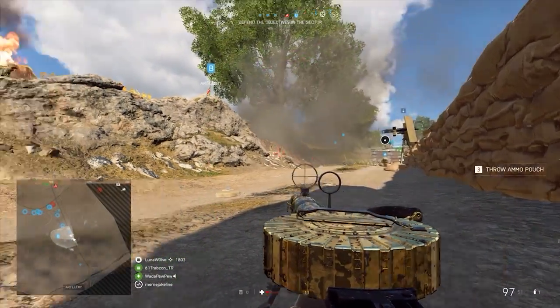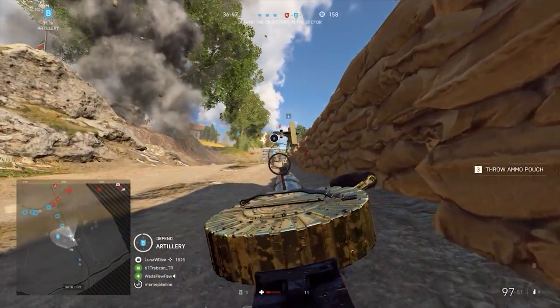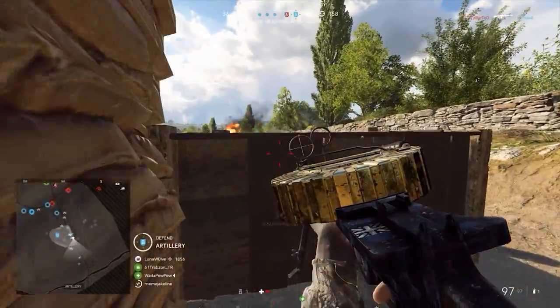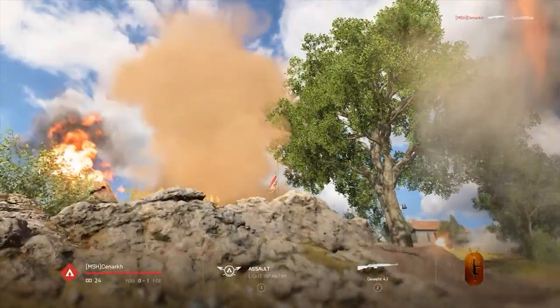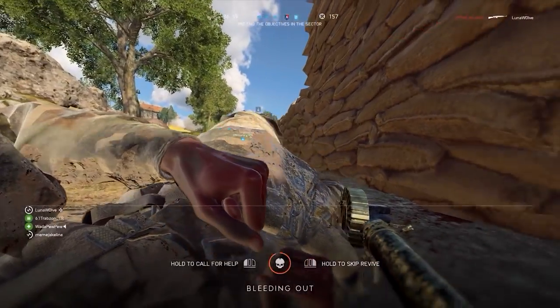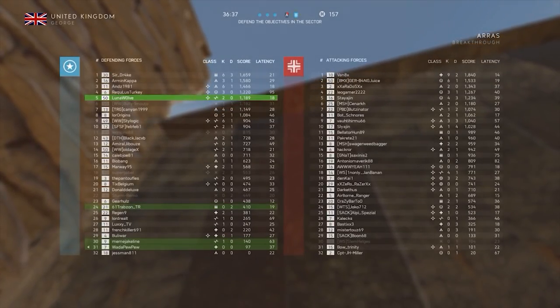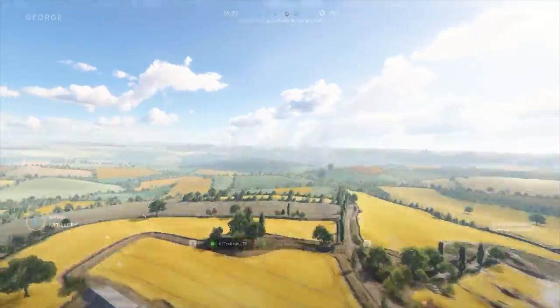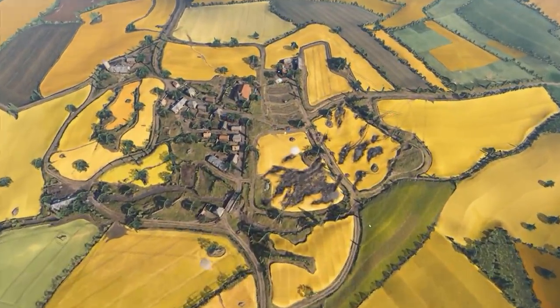Always keep an eye on the minimap and don't forget to zoom out. You can do that by pressing the N button on your keyboard, unless you have rebound it. At this point, I pretty much get shot in the back because this whole ordeal took a little bit too much time because no one on my team decided to help me. I should have stopped building this up way earlier, as I realized that A had already been taken.